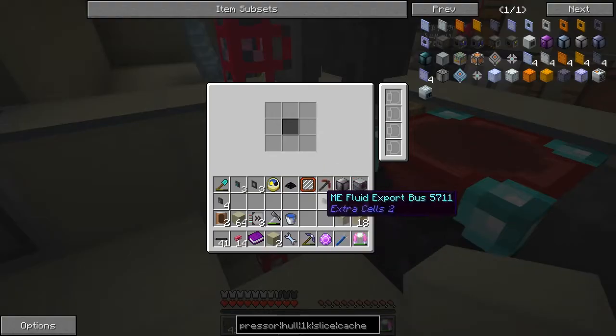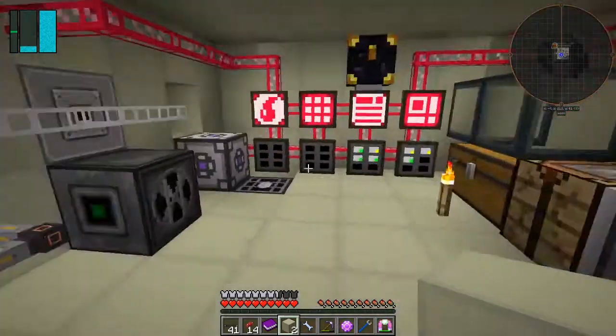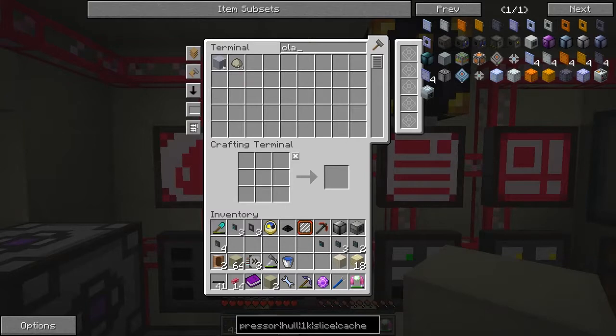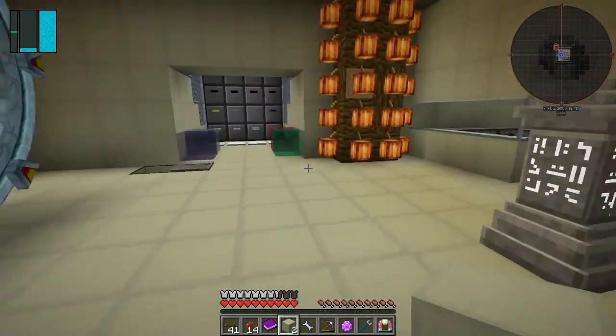So in here we shall import water, and then it's going to make clay, and this clay is going to get imported. If we come over here and look at clay, we'll see it's going up - seven, eight, nine, ten - so that's coming up nicely. In fact I should change this to alphabetical. Clay is now going up, that's good. Let's put sand in here - we want dust in there. Let's go and get some sand out of the system, we should have plenty coming in now.